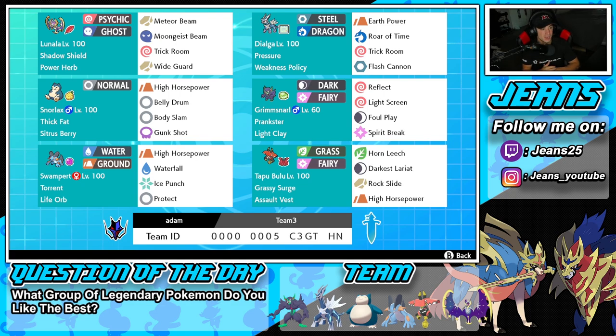Let's get started in that top left corner with Lunala. Lunala is a really cool Pokemon, definitely one of the restricted mons, really strong but not as strong as Shadow Rider Calyrex and the other top tier ones. Still, I really like using this Pokemon — it gets the work done. We got Shadow Shield as its ability, Rock and Power Herb as its item so we can use Meteor Beam turn one. The other three moves are Moongeist Beam, Trick Room, and Wide Guard to protect us from spread moves.